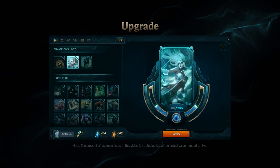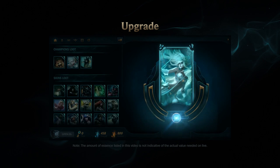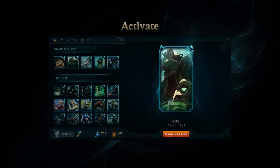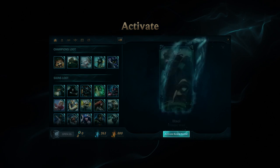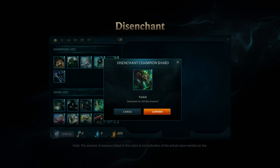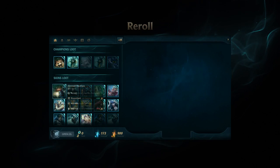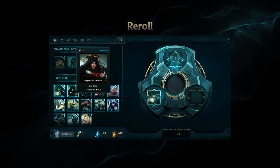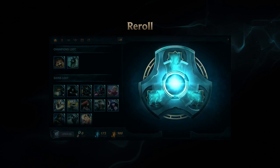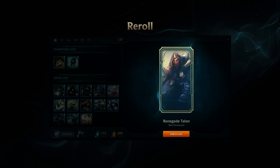You can spend essence to upgrade the shard and unlock the item permanently — the amount of essence you need is tied to the RP value of the particular item you're upgrading. You can also use the shard to rent the item for 7 days, though this will consume the shard you're activating. Or you can disenchant the shard into essence for crafting other items, with the amount tied to the RP value of the item. Or you can reroll 3 shards of the same loot type to gain a random permanent unlock. Rerolls will never produce duplicates of anything you have activated or purchased, and the product is not tied to the value of the shards you're rerolling.